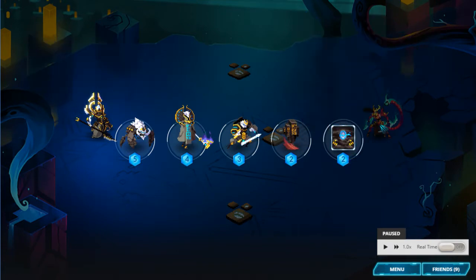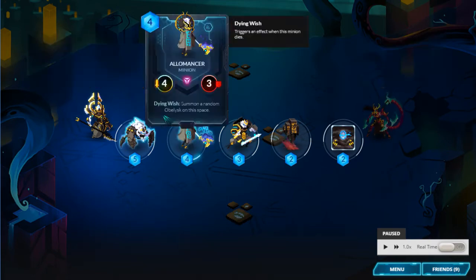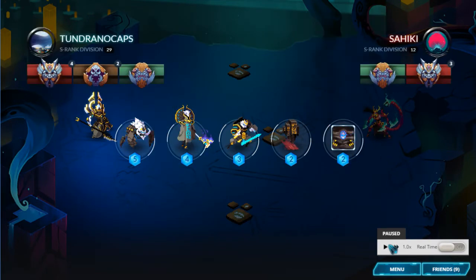If you let Riva ignore the board, that's a mistake. Her game plan is to retreat, and if you let her do it, then she deserves to win because she executed her game plan better than you did yours. Your game plan, especially against Riva, is to lock her in.